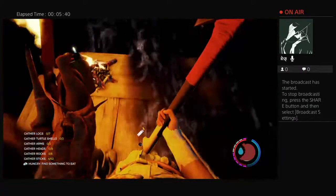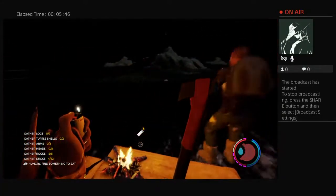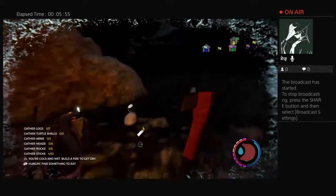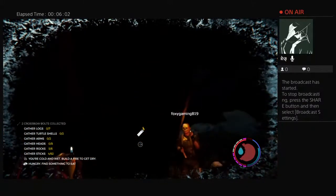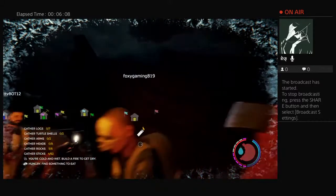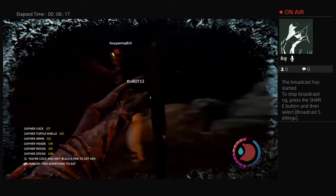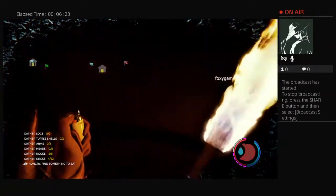You can't craft arrows for the crossbow, you have to find them. Maybe the crossbow is overpowered — that might be one reason. This shipwreck right here should have a bunch of arrows. On the edge right here, on this other side, there are two crossbow bolts.